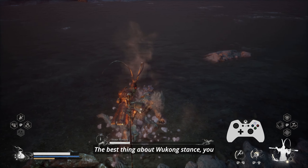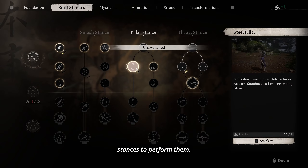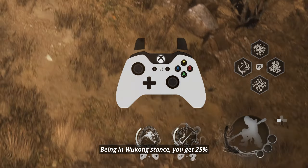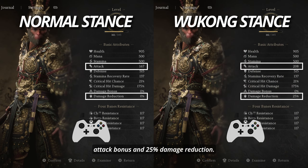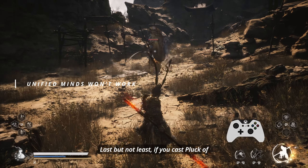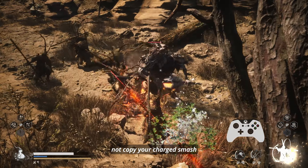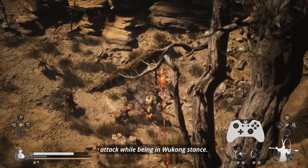The best thing about Wukong stance: you do not need any sparks allocated into different stances to perform them. Being in Wukong stance, you get a 25% attack bonus and 25% damage reduction. Last but not least, if you cast Pluck of Many, your clones will not copy your charged smash attack while being in Wukong stance.